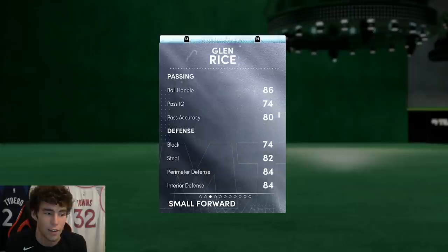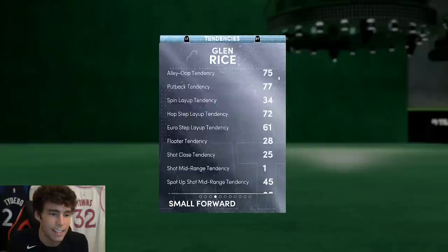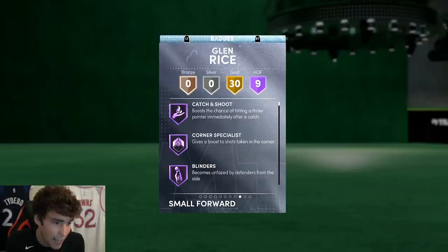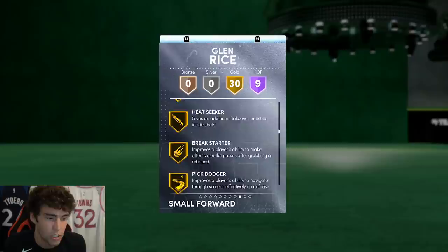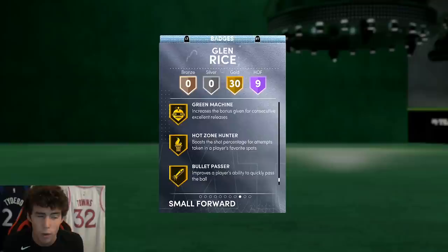Glen Rice here: 6'7", 215 pounds, 96 three-ball, 85 driving dunk, 86 ball handle. Looking at his defense — it's not great, but it's pretty mid all the way around. 88 speed, 87 speed with ball, 88 acceleration, and 86 lateral quickness. Tendency-wise, 90 driving dunk tendency. Dropping down to defensive tendencies, which are solid in the contest shot and block shot categories. Hall of Fame badges: catch-and-shoot, corner specialist, Brian blinders, steady shooter, circus threes, deep threes, sniper, slippery off-ball, titleholder, and volume shooter. 30 gold badges including difficult shots, heat seeker, pick dodger, clamps, intimidator, off-ball, pass, rebound chaser, post lockdown, ties defender, trapper, hot shot, slithery, bailout, downhill, quick first step, unpluckable, green machine, hot zone hunter, and bullet passer.